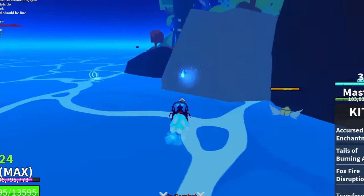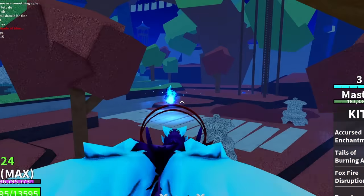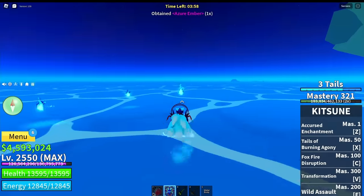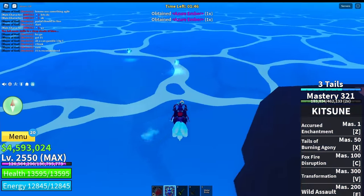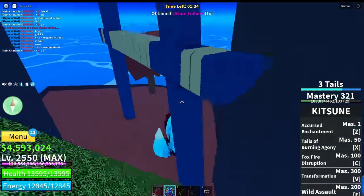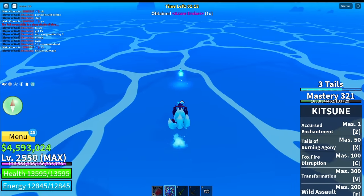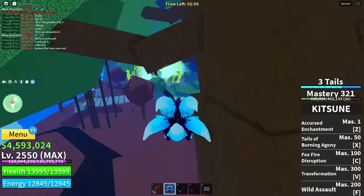Blue moon awakens - collect azure embers and bring them back before the blue moon fades. Here they are inside the building. There's one - come here right now. They're going inside the building - you can't be serious. There are plenty down here. I've got 22 right now, 23. Let's push them outside slowly. 25, 26 - okay I think 25 is max.